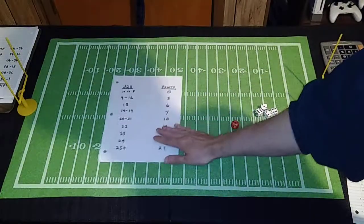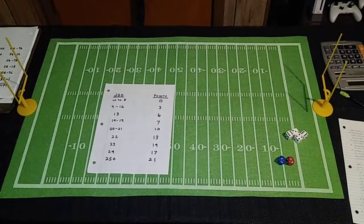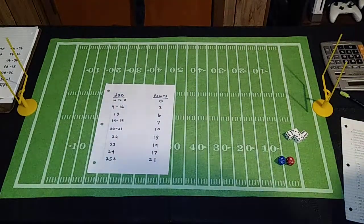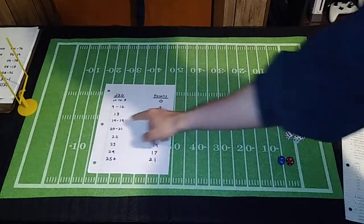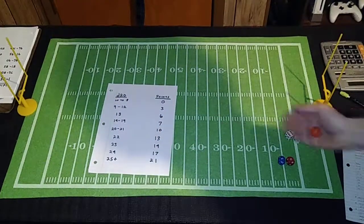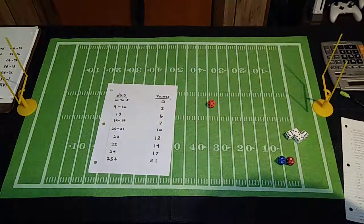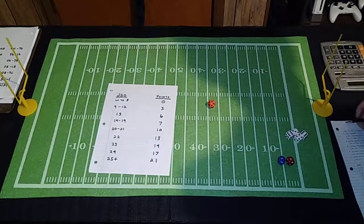As a quick example — Cowboys at Steelers. Cowboys in the first quarter roll a 17, which is between 14 and 19, so they get seven points. Steelers roll a nine, so they get three points. At the end of the first quarter, Cowboys are up seven to three. Second quarter, Cowboys roll a nine, so they get an additional three points. Steelers roll an 18, so they get seven points. So now we've got a tie game at the half, 10-10.